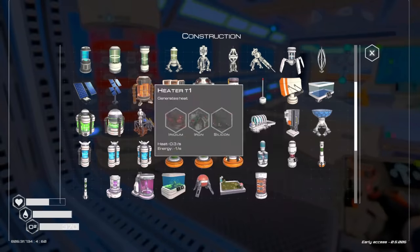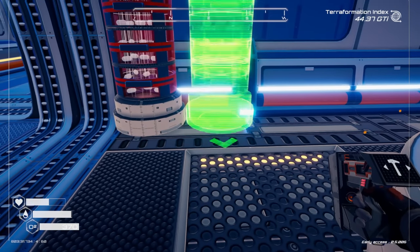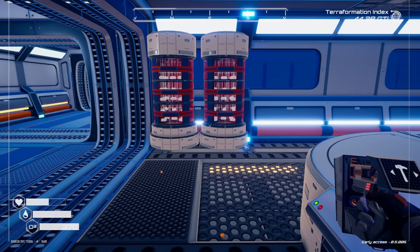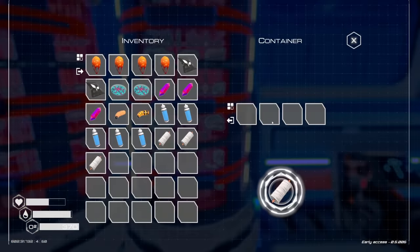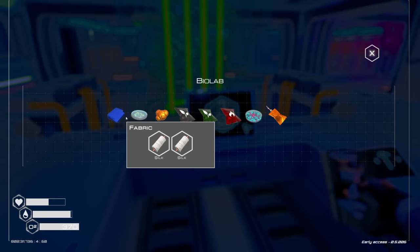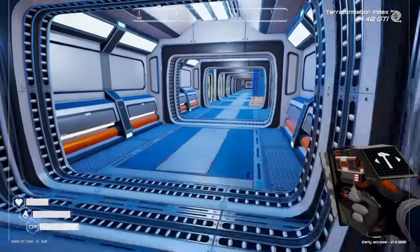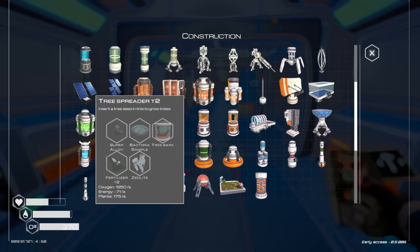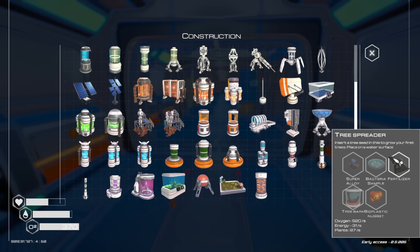This is going to go right next to here - just like that! Oh look at that, we got double silk generators! I'll just take those - those are still doing their thing. Now, what is needed for fabric? I feel like there's something coming up that's going to require fabric.